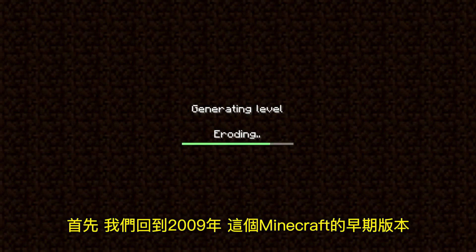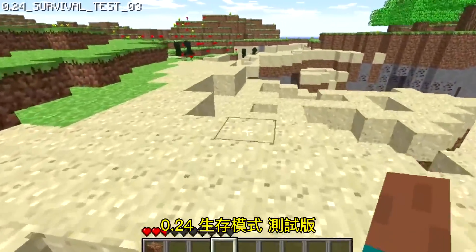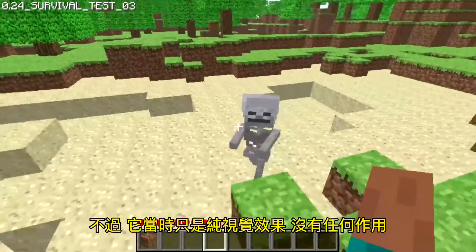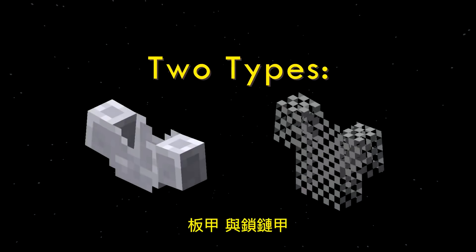To start, we're going to have to go way back to 2009, to a very early version of Minecraft, 0.24 survival test. Armor was added to the game, although it was purely visual and didn't actually do anything. There were originally two types: plate and chain armor.